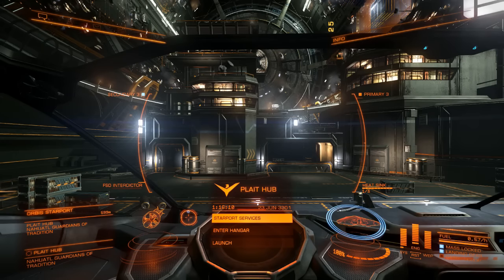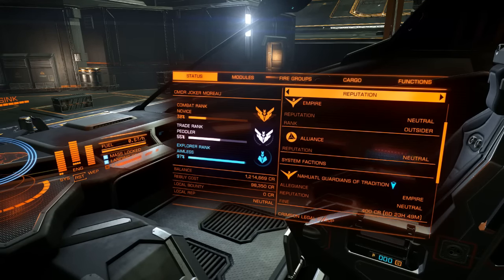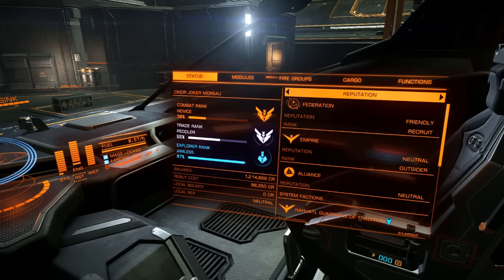What's going on YouTube, my name is Matt aka Inspiring Spoon. Today I want to talk about how to rank up in a faction. We have our three main factions: the Federation, the Empire, and the Alliance — that's what the game developers have implemented so far.